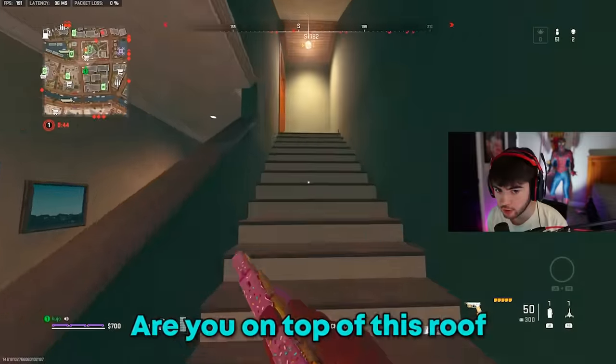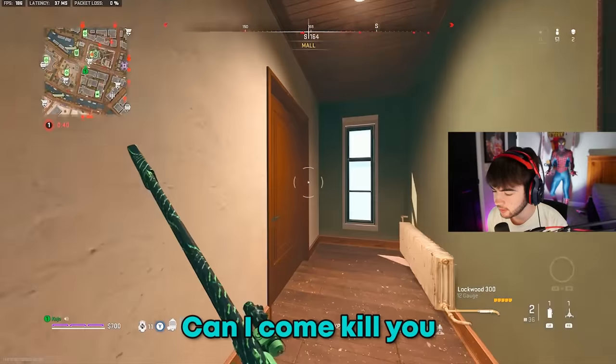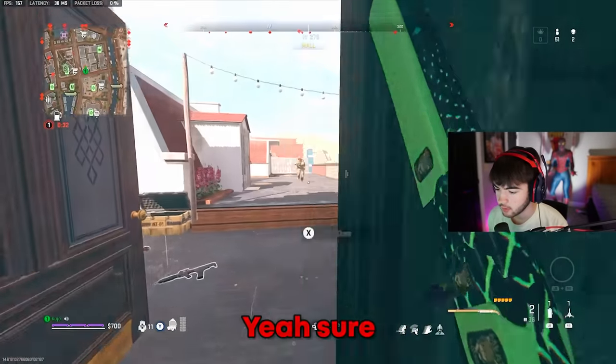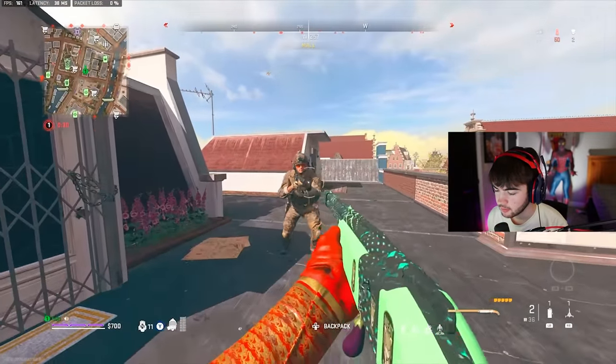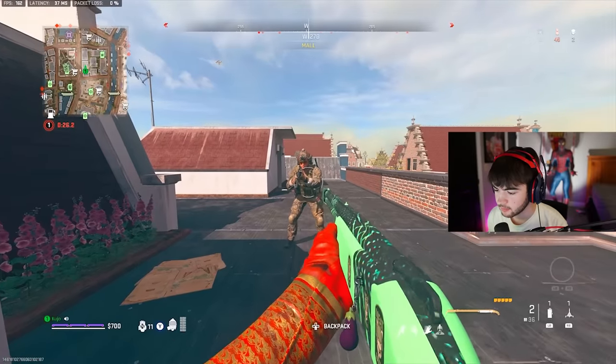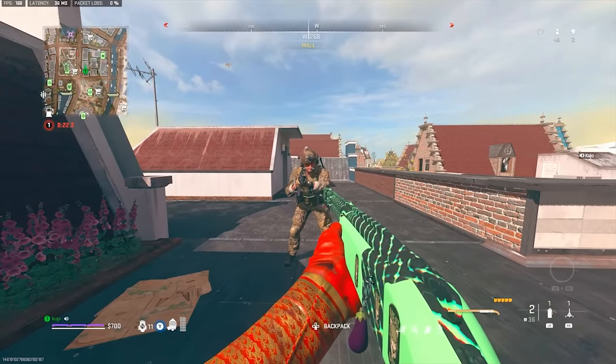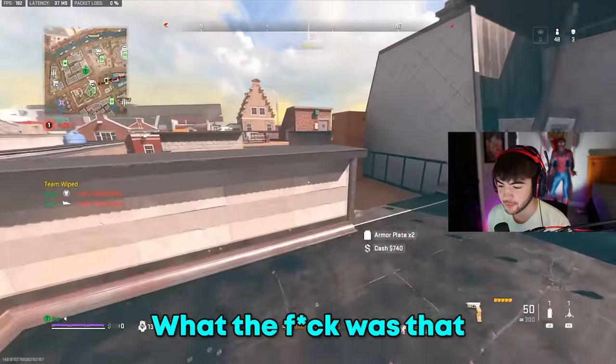Hey Yoshi, where are you? Are you on top of this roof? Can I come kill you? I'm using this new shotgun and want to test it out on someone - is that okay? Oh, it's fine, yeah. Thank you. Why are you letting me do this? I don't know. You can come back and get your weapons though. Yeah yeah - what the heck was that? I'm kind of worried for that kid.